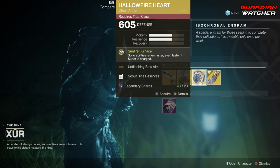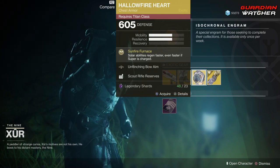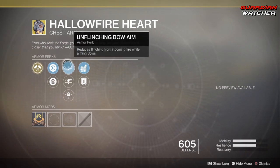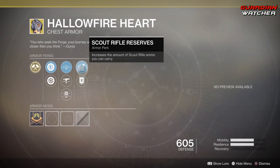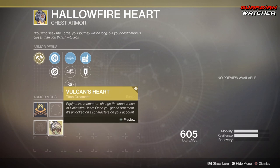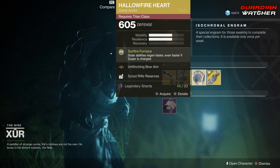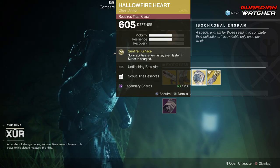Next, we're going to go over the Hollow Fire Heart for the titan. The intrinsic perk on this is Sunfire Furnace, which makes solar abilities regen faster, even faster if your super is charged. Then we have Unflinching Bow Aim, Unflinching Fusion Rifle Aim, Unflinching Kinetic Aim, Scout Rifle Reserves, as well as Special Ammo Finder. I actually do have the ornament for this, and it's called Vulcan's Heart. If you guys don't have this, go ahead and grab it. It is definitely a Tier 2 in PvE as well as PvP, and I definitely consider it top tier for the titan.